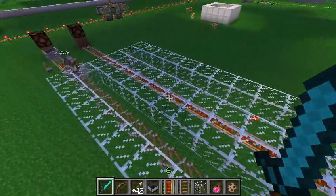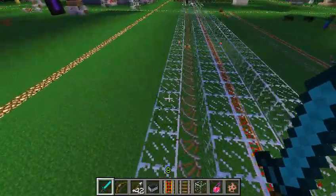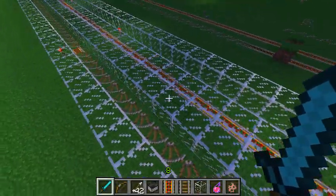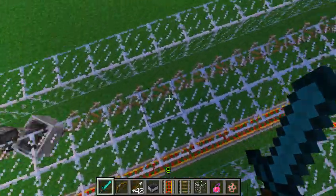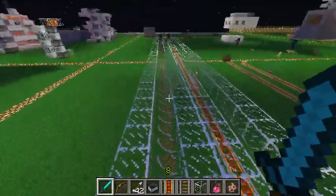Now we'll show you guys the speed test. We've got the speed test set up, and also I want to let you know that items as well you'll just straight pick them up. There's a chance for items to stop your mine cart if you're on the regular booster powered rails. 3, 2, 1, go. Already off the bat, pretty obvious that these are much faster.